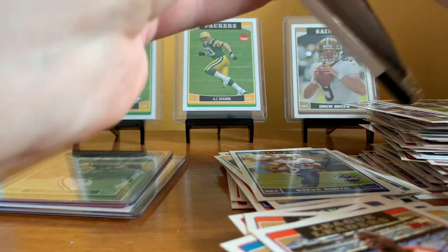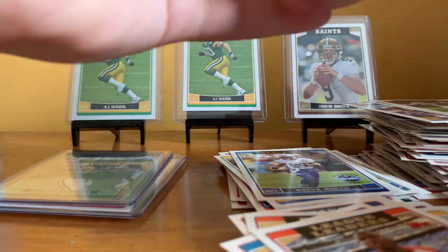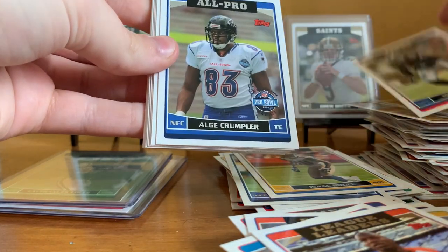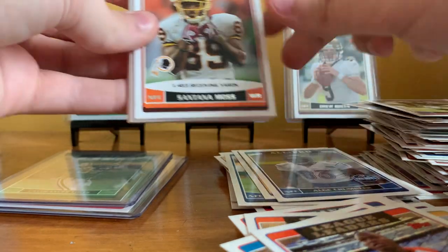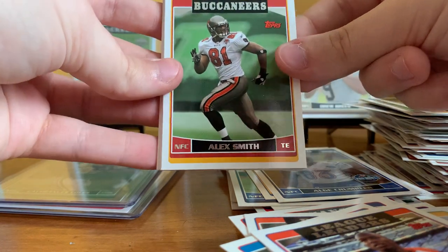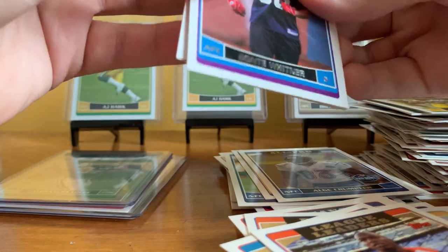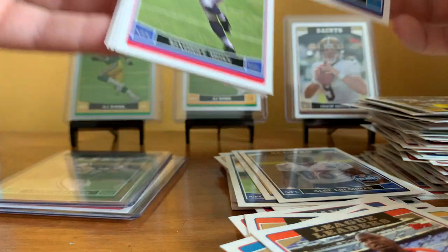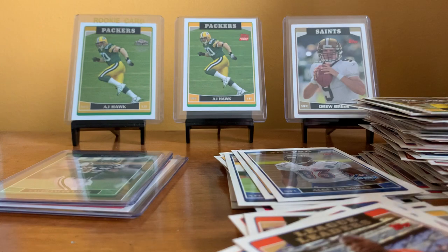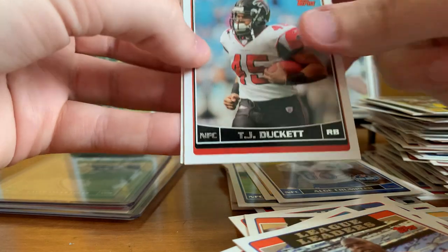I think we're about halfway through the box now. Pack fourteen: Isaac Bruce — that's a nice one. Mike Williams, Alge Crumpler All-Pro, Santana Moss league leaders, Matt Jones, Sammy Parker. The different Alex Smith. Sam Gatto. A special edition rookie — Dante Wittner — there's a little foil stamp there. We'll put that with the Reggie Bush. Sonoros Moss rookie, Joseph Adai rookie, TJ Duckett.